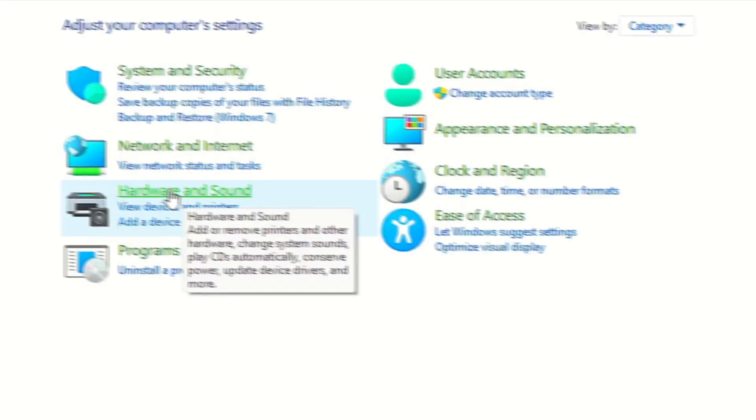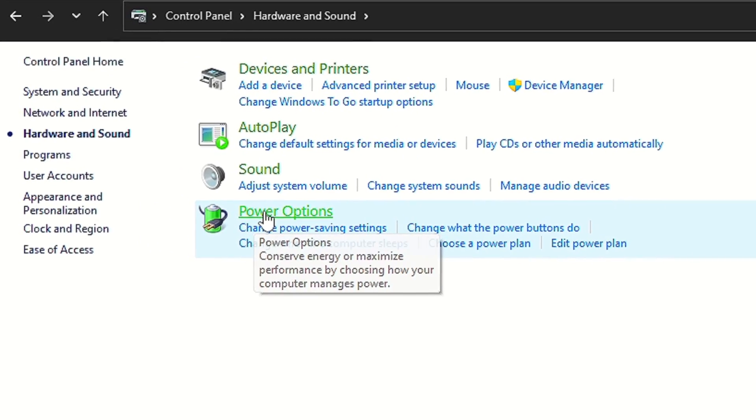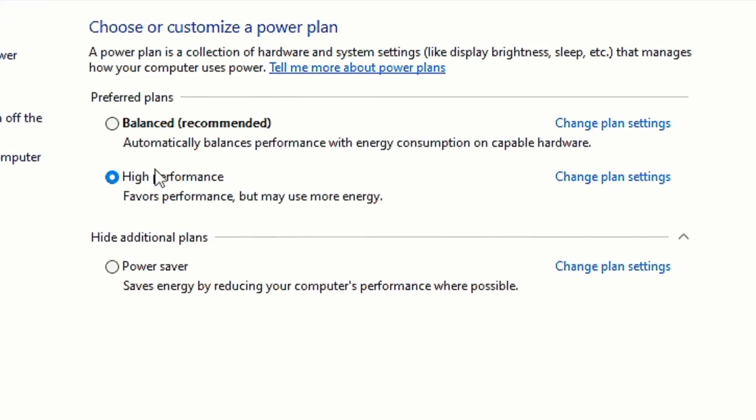Then click on Hardware and Sound, and then Power Options. And lastly, select the Power Plan High Performance.